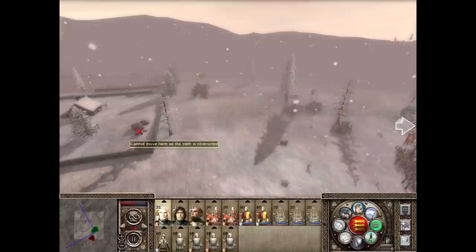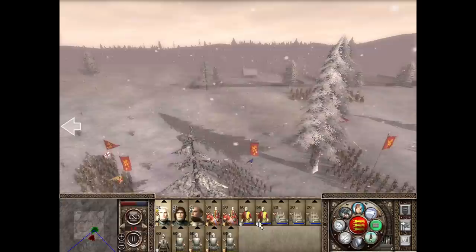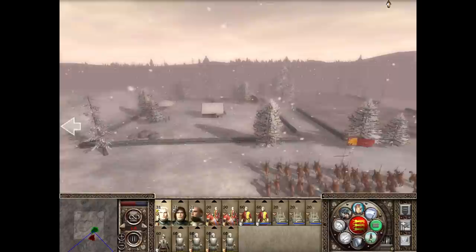We're back with Medieval 2 Total War and we're playing the British, just moving up onto the Welsh positions. We're on with heavy bowmen, five sets of cavalry, some catapult and some longbow.